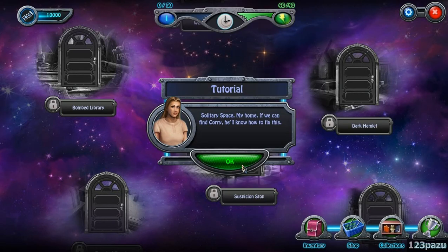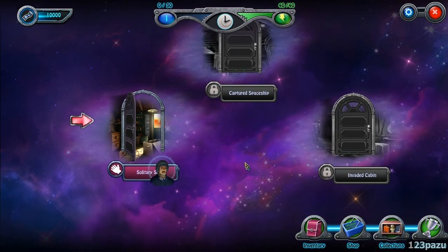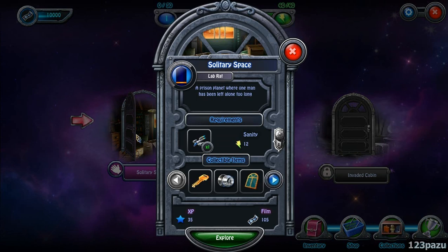Solitary space, my home. If we can find Kory, he will know how to fix this. Who is this Kory that you are talking about? Is that Kory? So we're going into the solitary space. A prison planet where one man has been left alone too long — Kory.